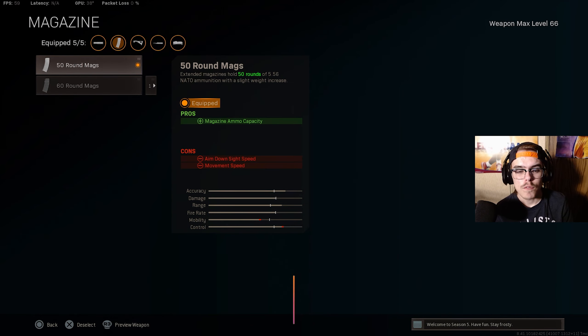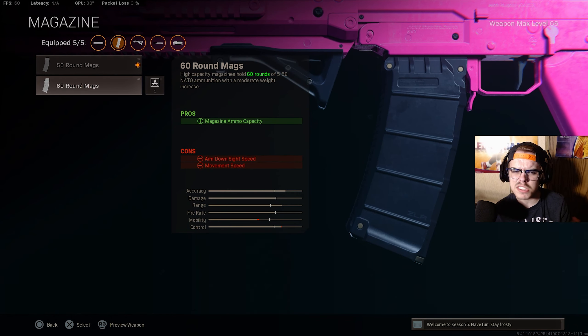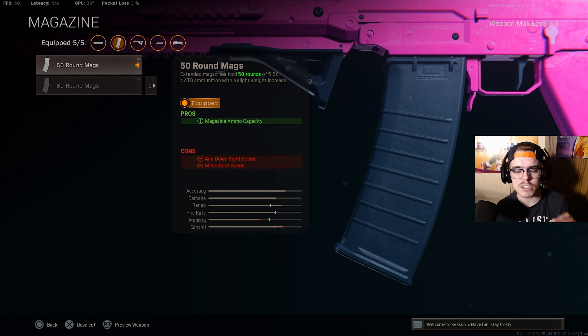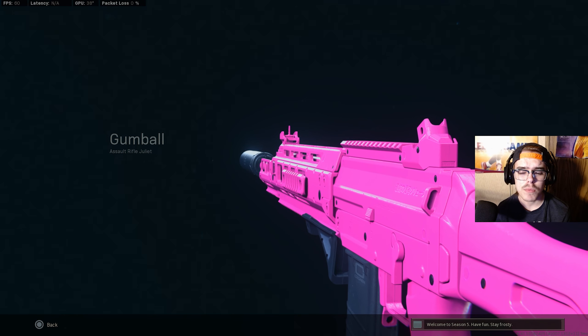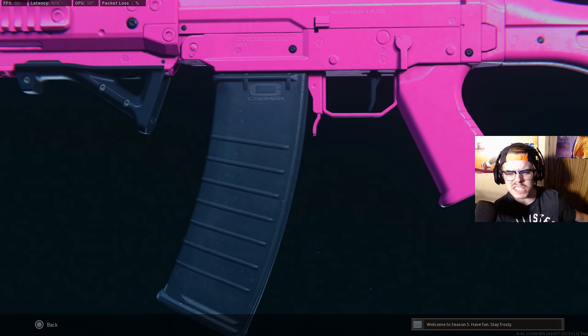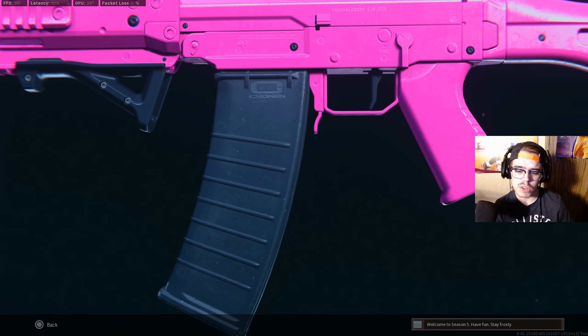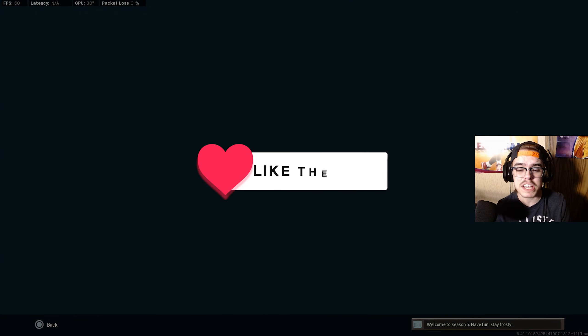For the fourth attachment you can choose between the 50 or the 60 round mag. I'm pretty sure I was running the 60 round mag in the gameplay but recently I've been running the 50 round mag just for a little more mobility. For the last attachment, the underbarrel, you want the Commando Foregrip — it gives recoil stabilization and aiming stability. Make sure y'all stay and watch the gameplay — I dropped like 20 kills with the Growl, and I clutched up at the end, it was like a 1v7.